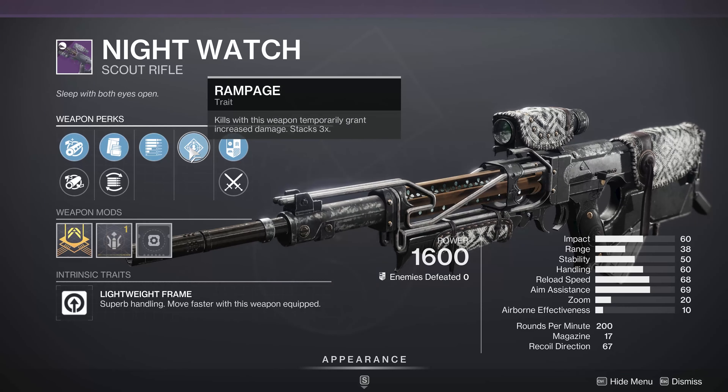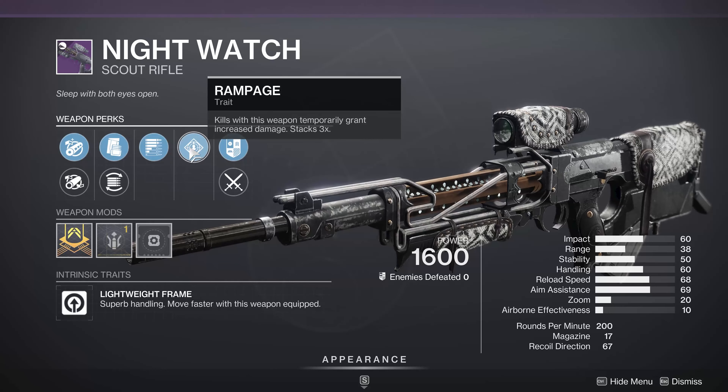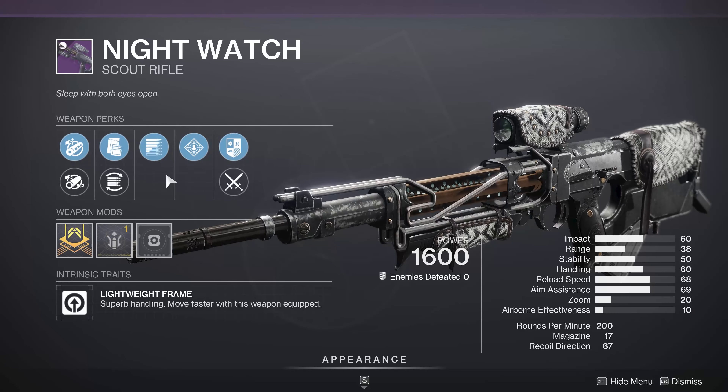Finally, you've got Nightwatch with Subsistence and Rampage. Not a horrible way to do a scout rifle, but you're probably going to look for something like Explosive Payload if you're going into higher level activity. For a low level activity though, if you're running a scout rifle, this will actually serve you pretty well.